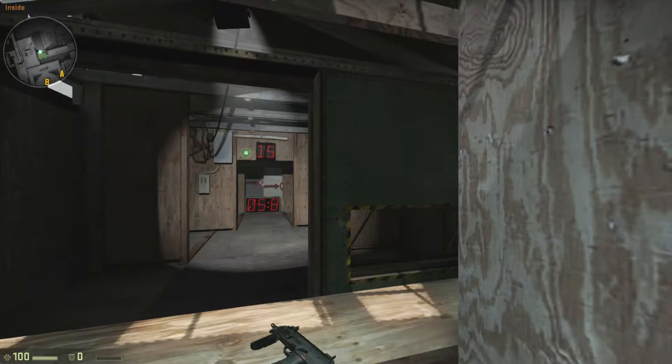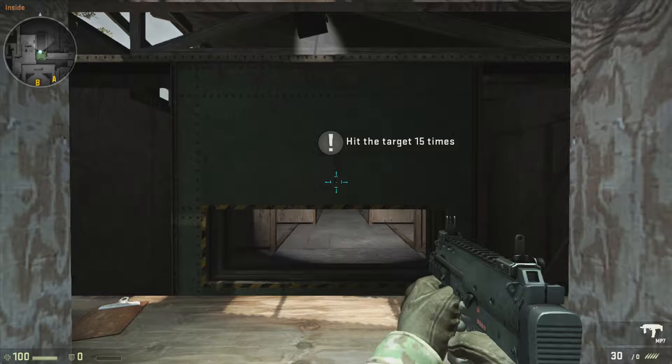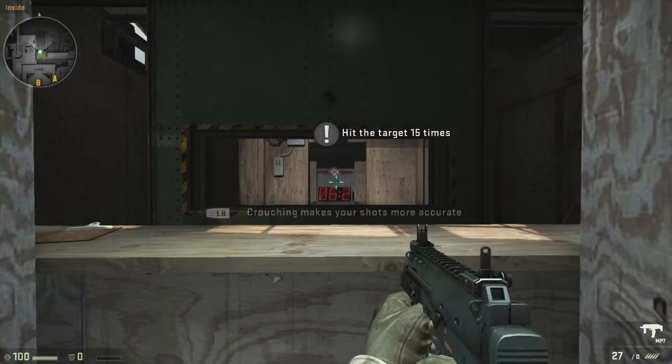Here's an example of something you cannot shoot through. But let's still hit that target. You're not going to be able to shoot through the metal, so go ahead and kneel. As an added bonus, kneeling will also improve your accuracy.